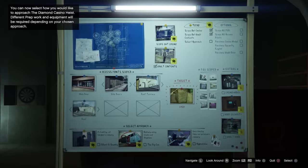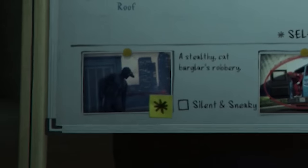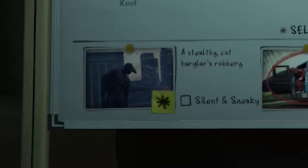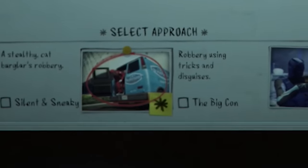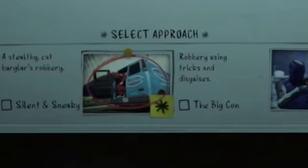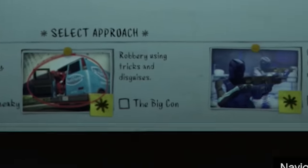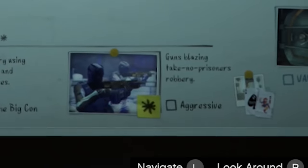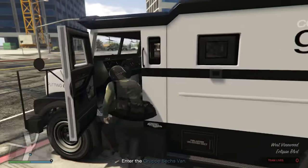Next up, we've got to choose an approach, and there's three to choose from. First up, you've got the silent and sneaky approach, where you sneak in, try to kill all the guards or sneak past them, get into the vault, and get out undetected. The second approach is the big con, where you go in as a variety of disguises, which we'll go over in a second. And the last one is the aggressive approach, where you just go in all guns blazing, try and kill everyone, get the money, and get out.